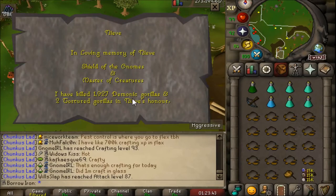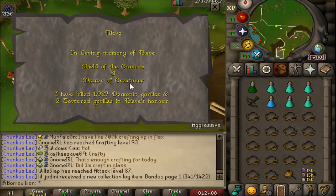We've killed 1,927 demonic gorillas - this isn't fun. We've killed two tortured gorillas as well, but tortured isn't very worthwhile. Demonics is definitely worthwhile, especially for their drops. The best drop of course is the zenyte, which is about 13 million GP these days. They're a 1 in 300 drop and I'm currently sitting at this kill count with three zenites. I should have got that by 900 KC on average, so I'm over 1,000 above the drop rate for the extra ones.